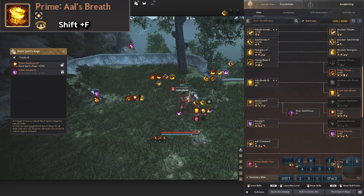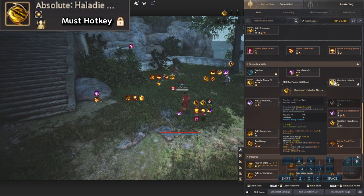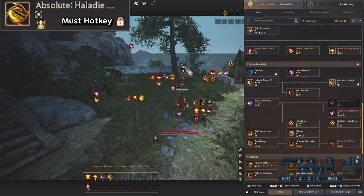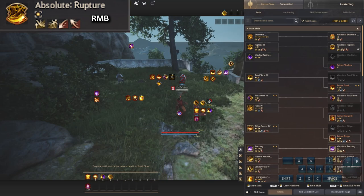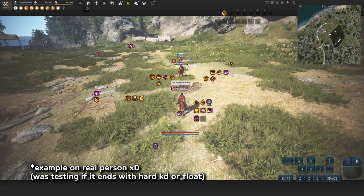For ranged CCs, we have Halady Throw (Down RMB) — but since Owl's Command conflicts, lock it and place it on a hotkey (e.g., number 4). Aim at the enemy with number 4 to give them a stiff. We also have Rupter — press RMB with the aim to give a knockdown and floating, ending with a floating effect.